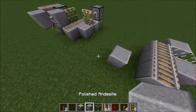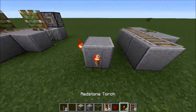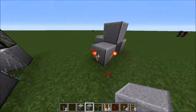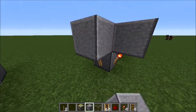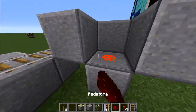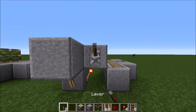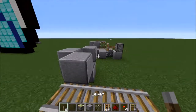Then one block over you're going to want to go ahead and create this triangular pattern — that's probably the best way I could explain it — with the redstone torches. Place that there, redstone dust here, and it's going to create a redstone clock. Then go ahead and turn that off, power it off right there.